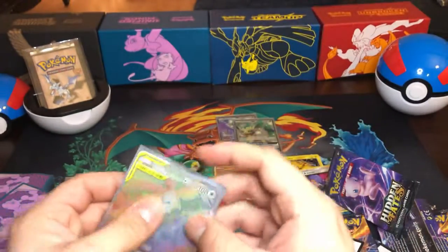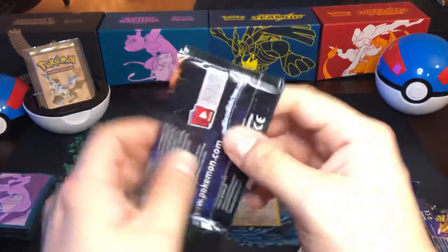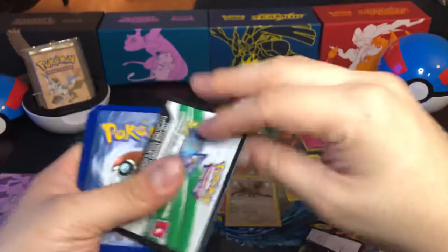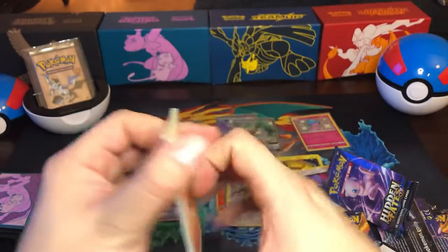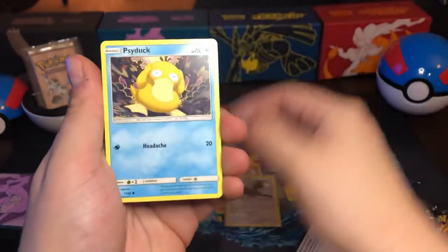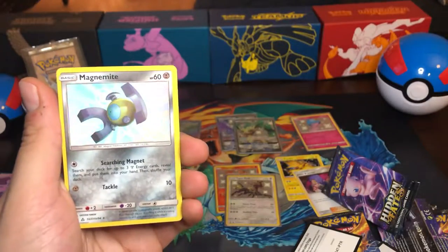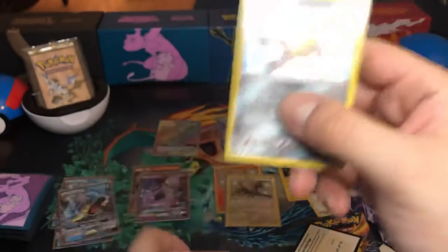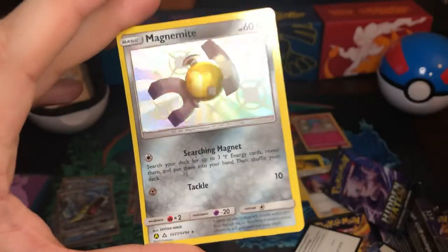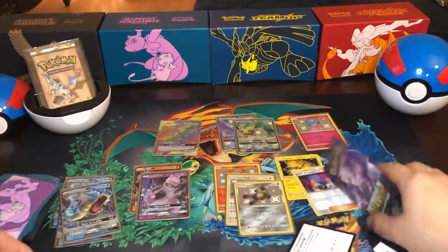We're pulling all sorts of crazy right now. Let's get some good energy on this next pack. Fire energy, Sabrina's Suggestion, Pokemon Center Lady, Metapod, Slowpoke, Psyduck, Pikachu, Magikarp, Koffing, Magnemite — wow, have not pulled this before, that's awesome! And Blaine's Last Stand — I'm sorry, that's a little off-centered here; look how thin this side is and how thick that side is. But that's a cool card. I love that very much. Adding to the shiny collection.